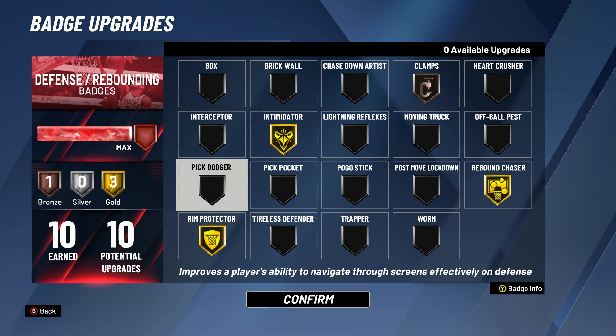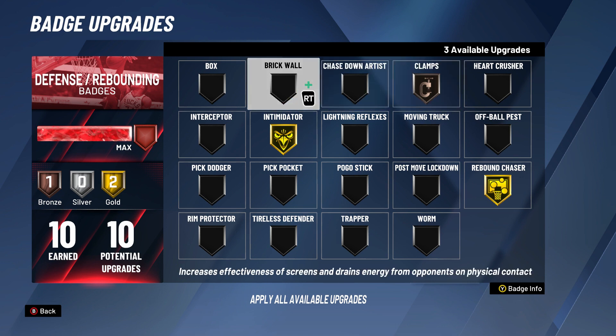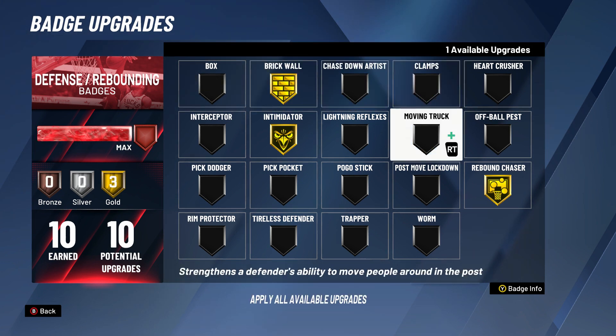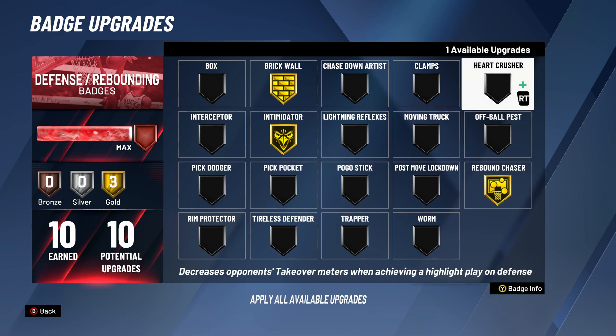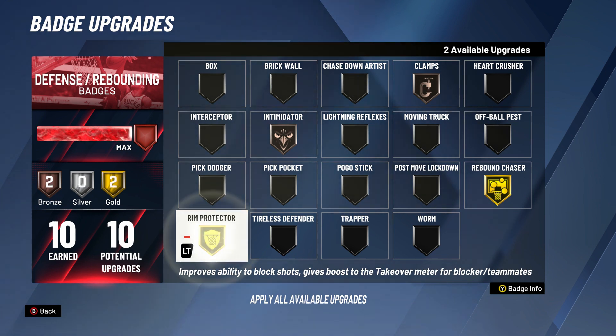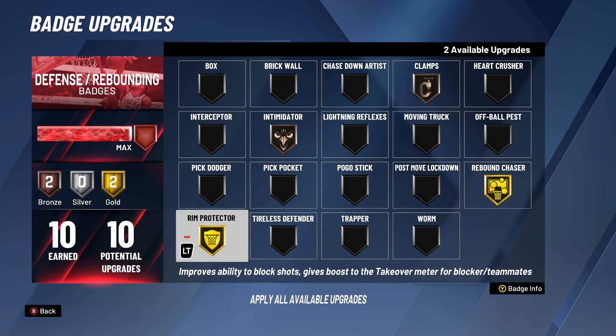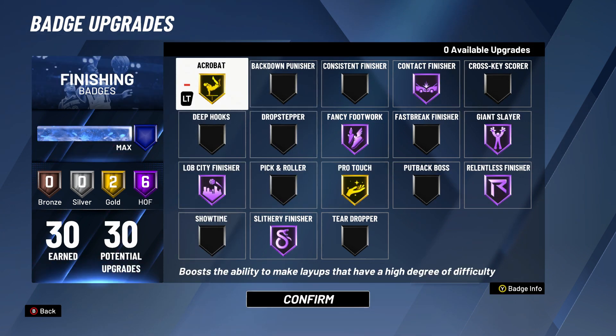For my defensive setup, if I put Brick Wall on, I take my bronze Clamps off and put it on bronze Room Protector. That's always what I do. It's up to you — if you always want to keep Room Protector on, keep Brick Wall off. But this is the loadout I always use.